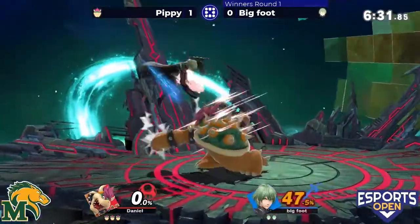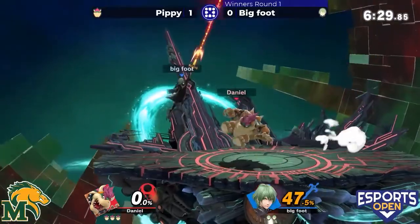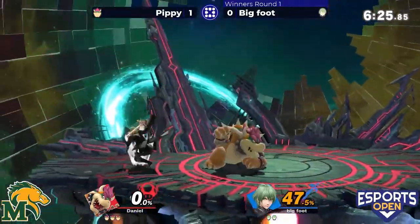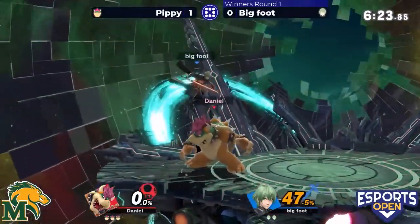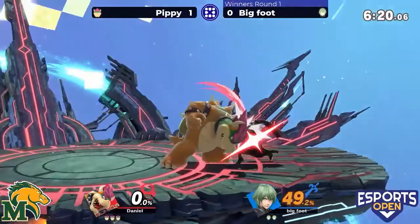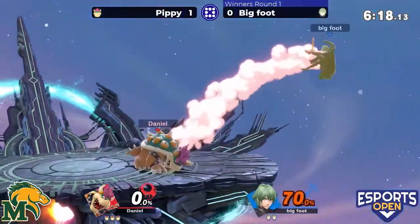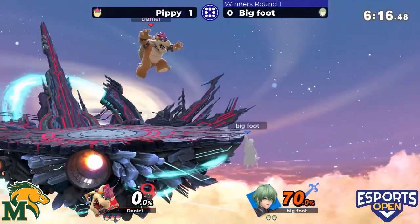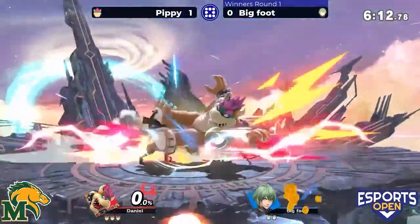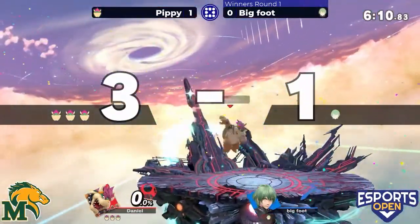Bigfoot angling that fire breath up, using it as an anti-air. Pippy doing a good job spacing around Bigfoot's moves with those disjointed hitboxes — the four weapons can be pretty dangerous, you've got to weave through them.